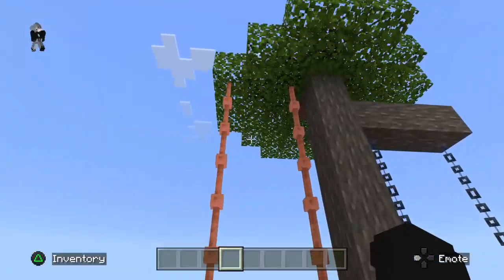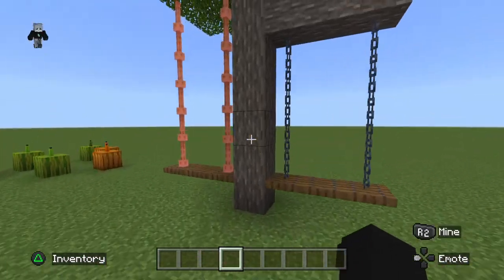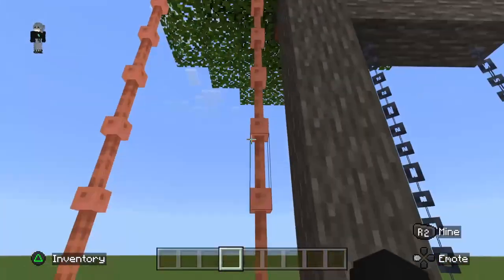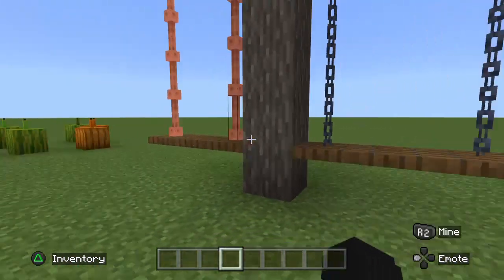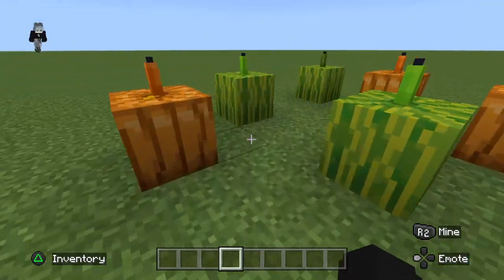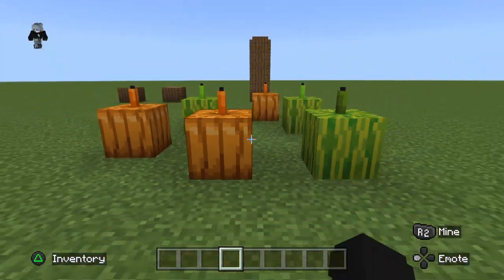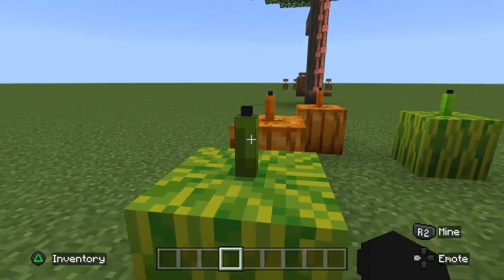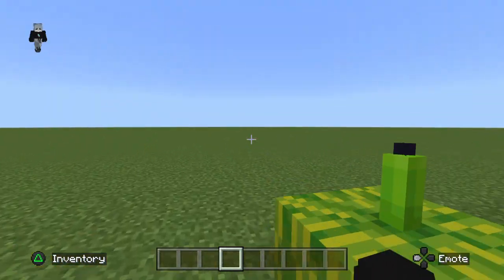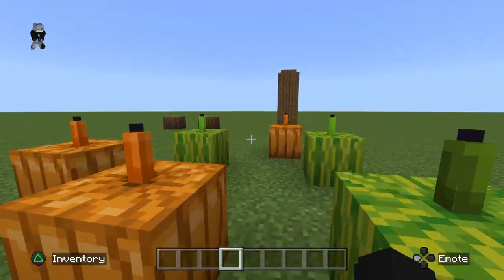I'm going to be showing you how to make these cute little garden swings. However, I suggest putting them on the same tree if you're going to use two. Also, these may just look like normal watermelons and pumpkins, but they're something different — they have stalks to make it more realistic. I just think that they look a lot better with the stalks.